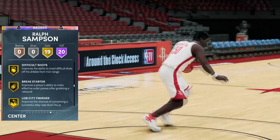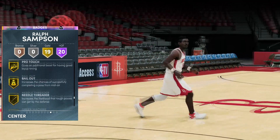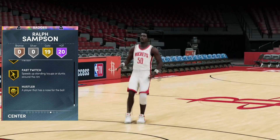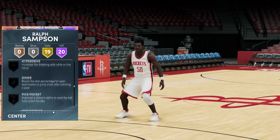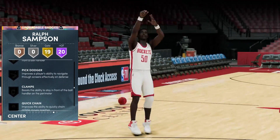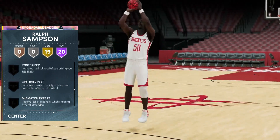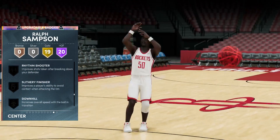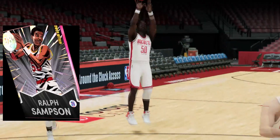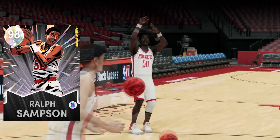There are also 19 gold badges: difficult shots, lob city, glue hands, interceptor, tireless defender, fade ace, pro touch, needle feather, green machine, hot zone hunter, bullet passer, fast twitch, and hustler. A few badges are notably missing — most notably posterizer, and sniper that a lot of people like to use. I'd definitely try to add posterizer, sniper, deadeye — really good badges to add — as well as maybe quick first step. He's a free card, only takes a little grind to get. I added a bronze sniper just to test it.